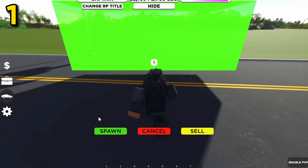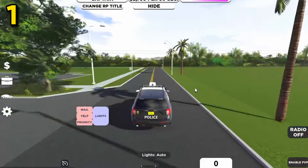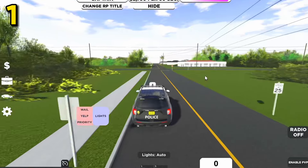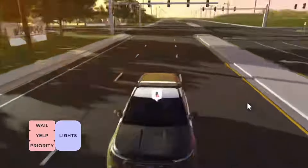The first car is going to be the Police Interceptor Utility. Now, this thing actually looks pretty good, and it's actually decently quick. It's not the fastest, nor is it really the slowest, which makes this thing absolutely amazing for world police. So with that, I'm going to give this thing like a 7.9 out of 10. This thing is great, but it's just not that fast.